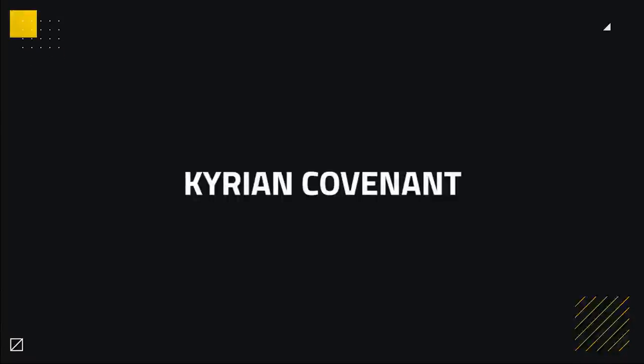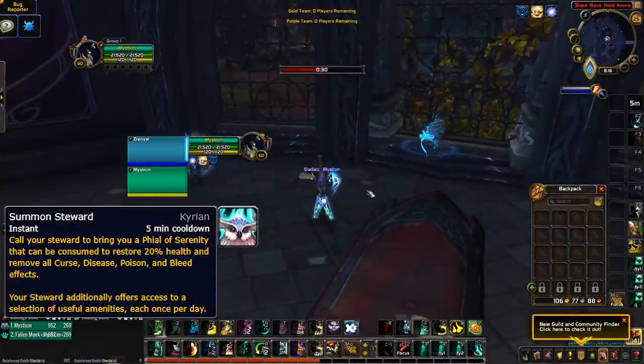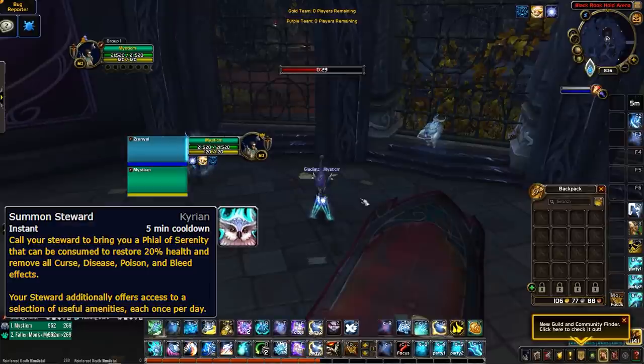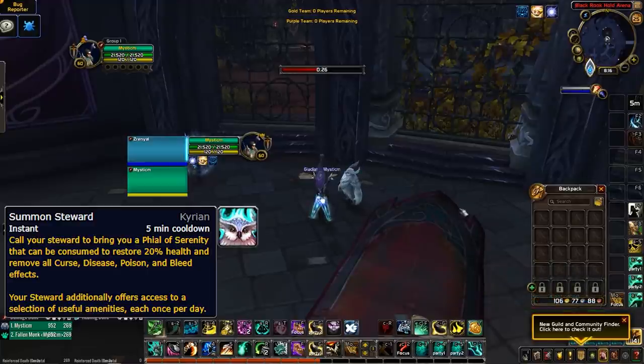Finally, let's take a look at the Kyrian and their signature ability, Summon Steward. This gives you access to Vials of Serenity, which restore 15% health and remove all Curse, Disease, Poison and Bleed effects. It currently does not work in Arena, which will likely make this the least played Covenant in PvP. This is possibly because removing Curse, Disease, Poison and Bleed effects is incredibly overpowered in PvP. However, they may adjust how this works in Arena to perhaps allow for just a small health restore or something.